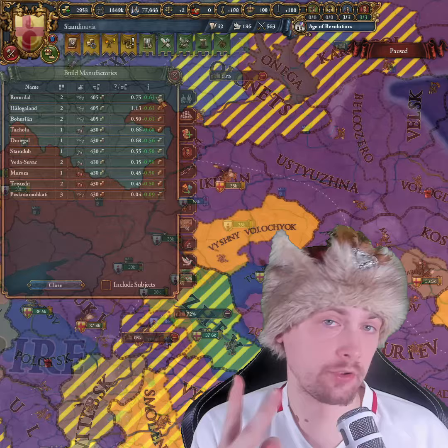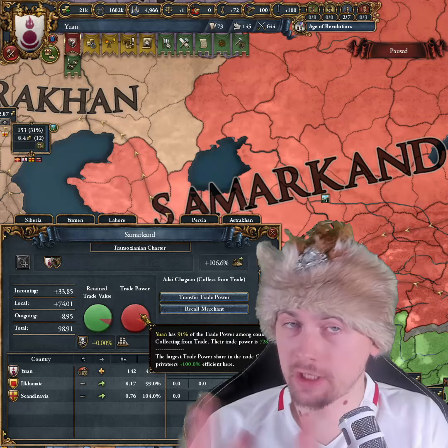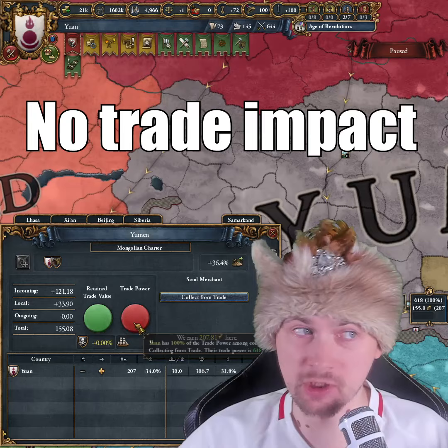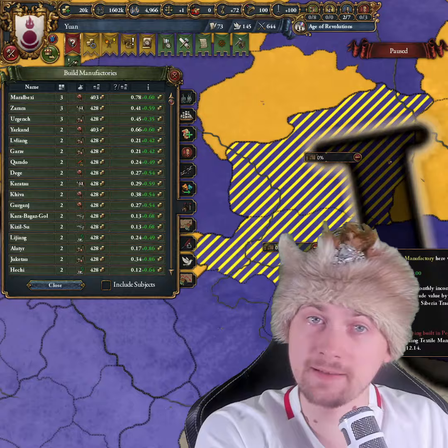First of all, and more importantly, you should take a look at exactly which trade node you're building this manufacturer in. Because when you build a manufacturer in a node where you don't have a merchant and zero control of the trade, then you're only going to increase your production without any impact on your trading income. This is why you should focus first on building manufacturers in the trade nodes where you have full control of the trade, so this way you're going to earn far more money. Even if it's a very bad and small manufacturer, it can give you more than a big manufacturer in a useless trade node.